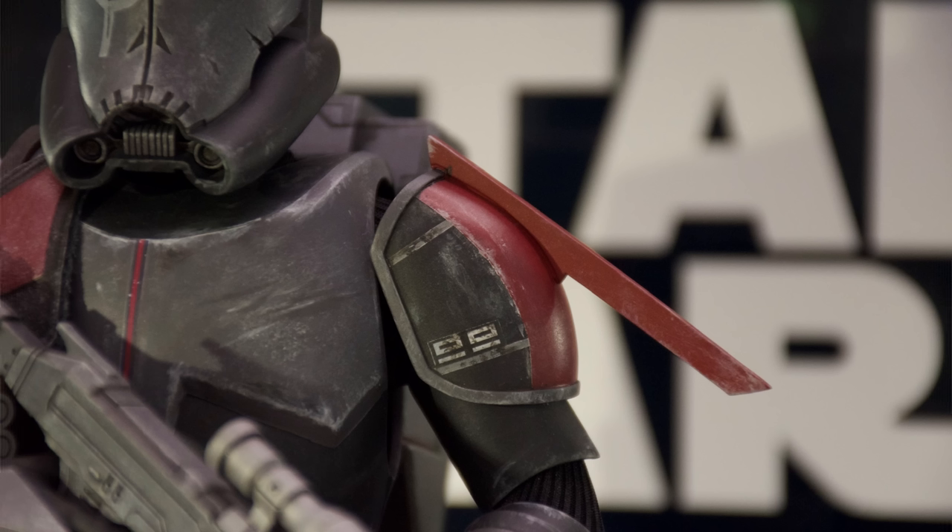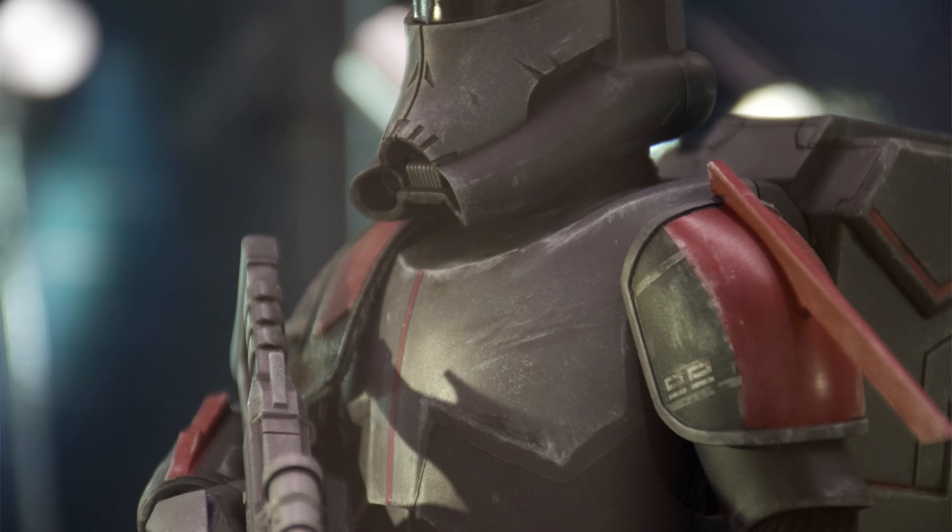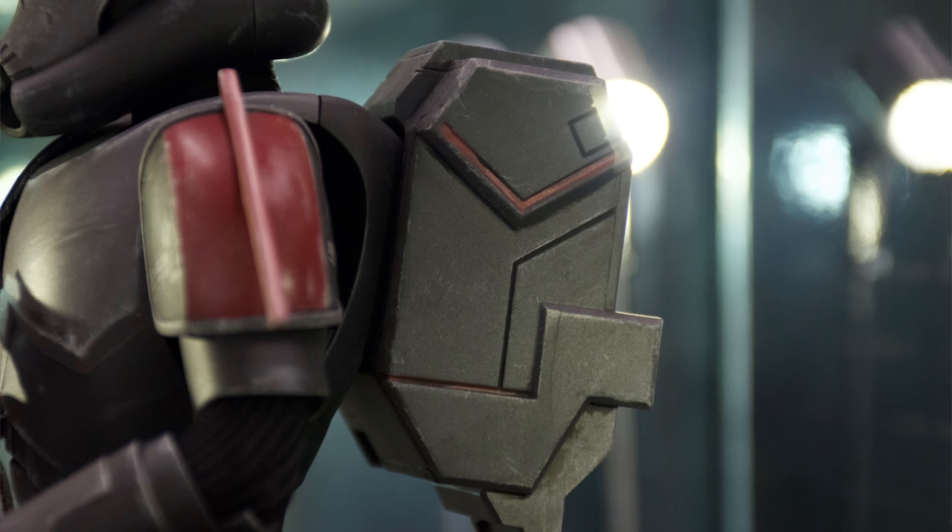I've always wondered what this fin dongle thing is on the side of his shoulder pad. If you know, let me know — I have the Black Series figure and I noticed it on that too. Maybe it's to help him aim or detect wind variations because he is a sharpshooter after all, but that's literally just me guessing. Nevertheless, it's accurate to the show and I really like the way it looks — it adds a little bit of flair.